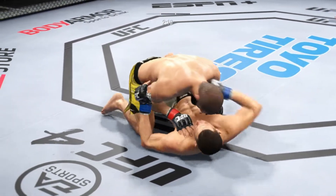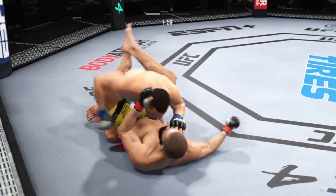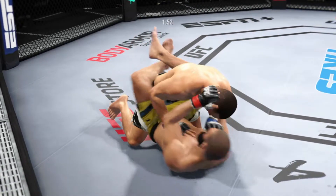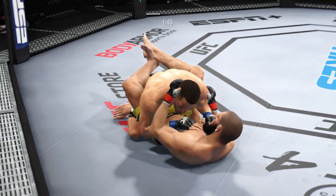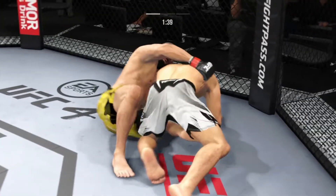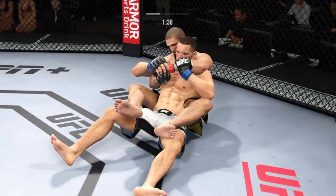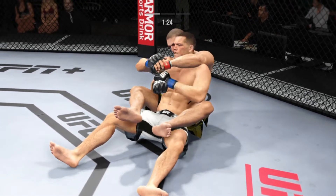Anytime you are in a ground fighting situation with this fighter, you're potentially playing with fire. Closed guard. Strong bottom work here, staying busy. Nice job staying busy off of his back — nice offense from the bottom. There are few things more fun to watch in mixed martial arts than these types of transitions and scrambles on the ground. High-level grappling can really be entertaining.